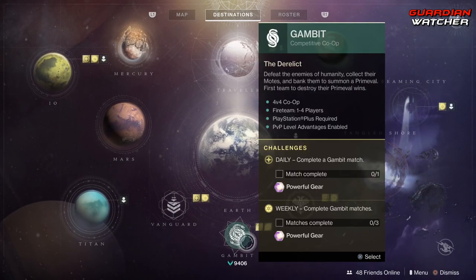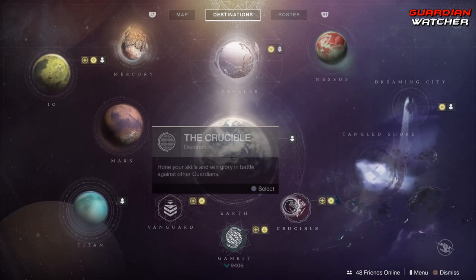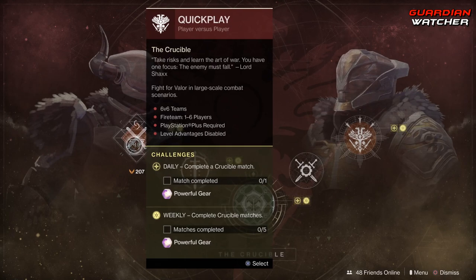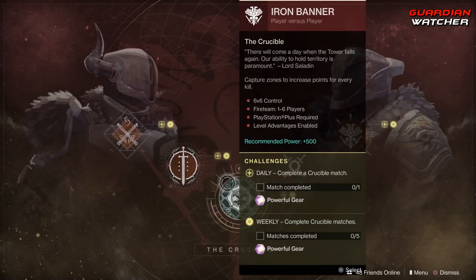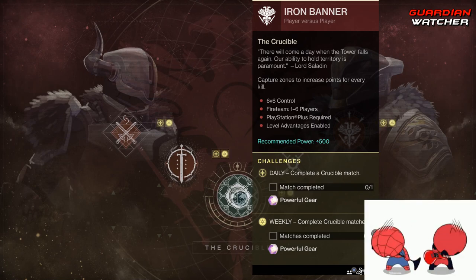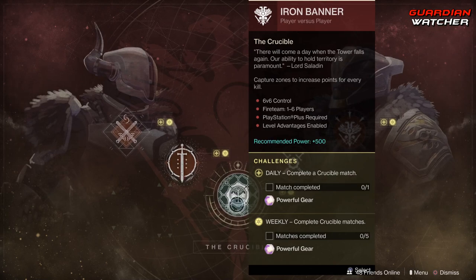Coming down to Gambit, you need to win a Gambit match as well as complete three of them. Then we have Crucible — you need to complete a match as well as complete five matches. And then we have Iron Banner, which is back. You can actually do the Crucible challenges inside Iron Banner, so you don't have to do both — you can double dip.